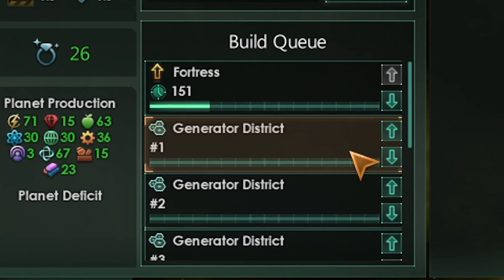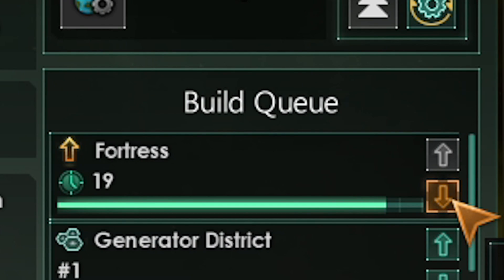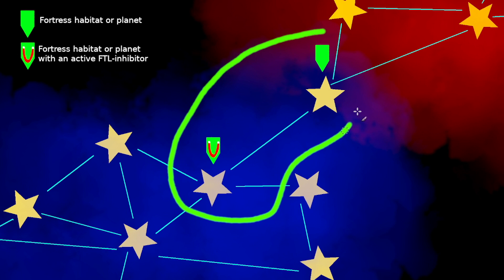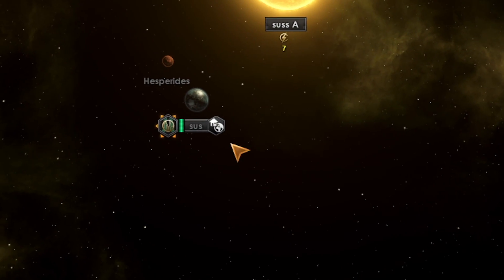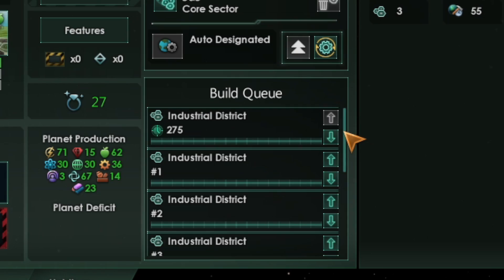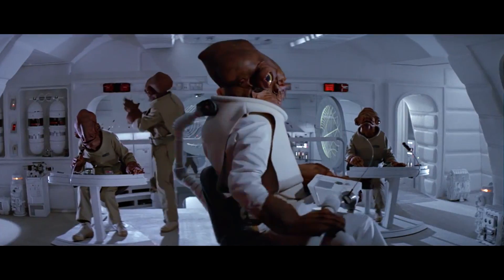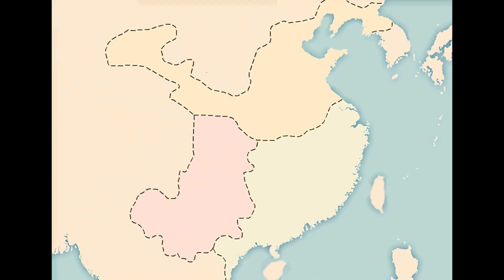How do you properly use the build queue to instantly activate and deactivate inhibitors? First, upgrade your tier one fortress, and when it's one month before completion, build something else and put the fortress at the bottom of the queue. This enables the trap to work as long as the fortress behind the system already has an inhibitor online. However, if the enemy checks the planet they'll see the nearly completed fortress. To hide it, build many more buildings or districts to push the fortress to the bottom of the queue so it's not obvious.